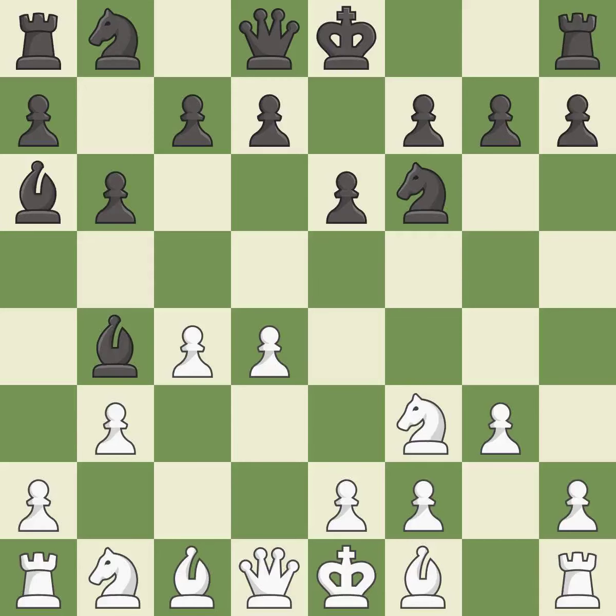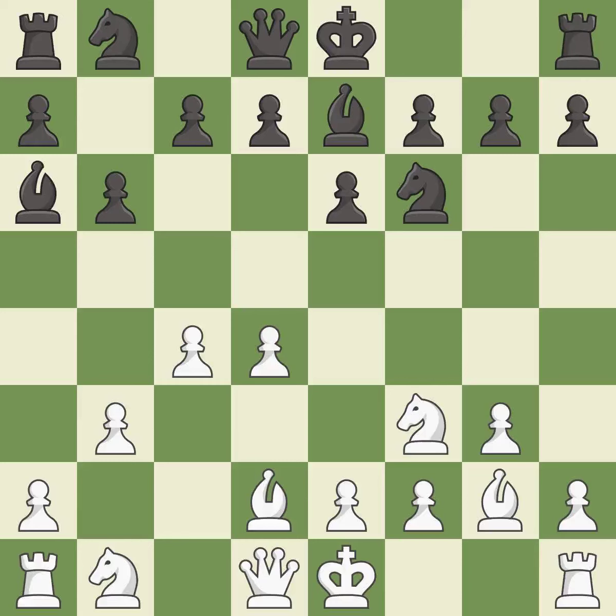Bb4+ develops the bishop and puts the white king in check. Bd2 develops the bishop, blocks the check, and offers an exchange of dark-squared bishops. Bb7 retreats the dark-squared bishop after achieving the goal of misplacing white's dark-squared bishop on d2, which would much prefer to be on b2. Bg2 puts the bishop on the long diagonal in a move called a fianchetto.